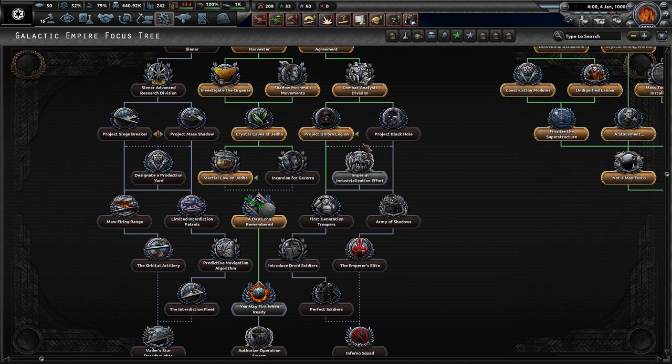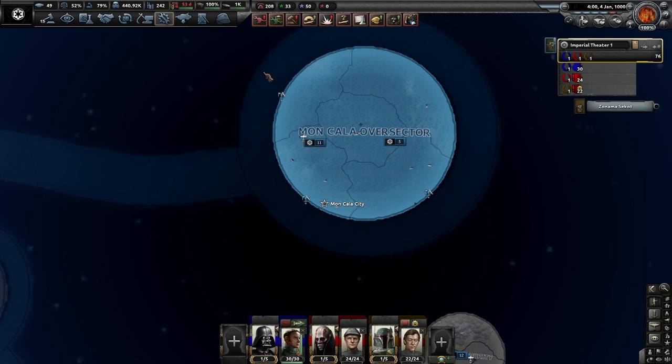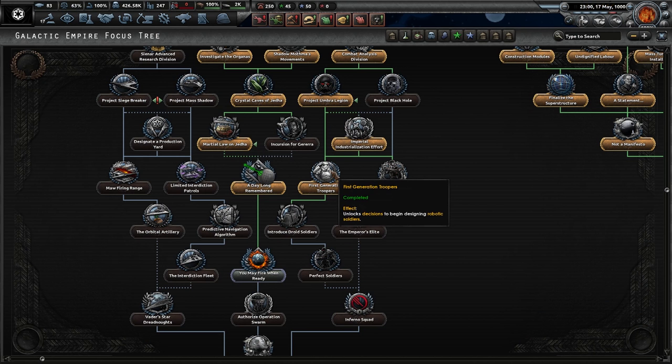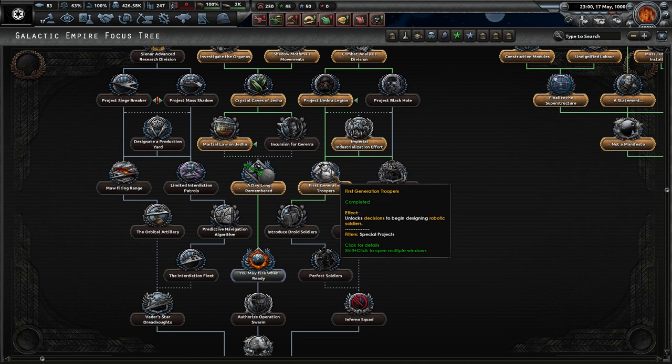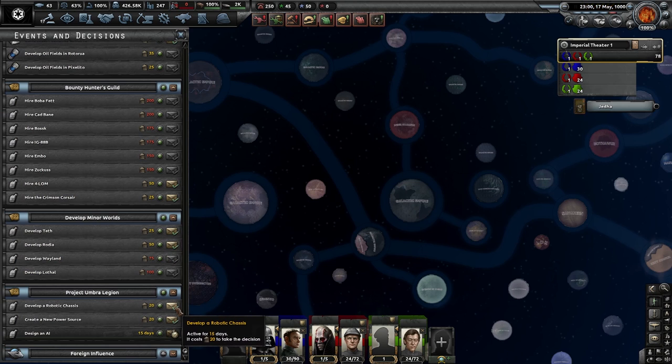Yes, we have started Project Umbra Legion, which is the start of our development of robotic soldiers known as Dark Troopers. I can't wait to have them out and about. The Partisans have been dealt with — we'll go ahead and puppet them. We're on step two of our journey to getting Dark Troopers. We have to now design the robotic soldiers — so let's design an AI, develop a robotic chassis, and a new power source. Let's get all that sorted immediately.